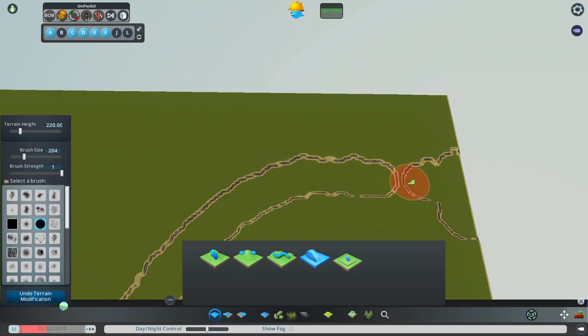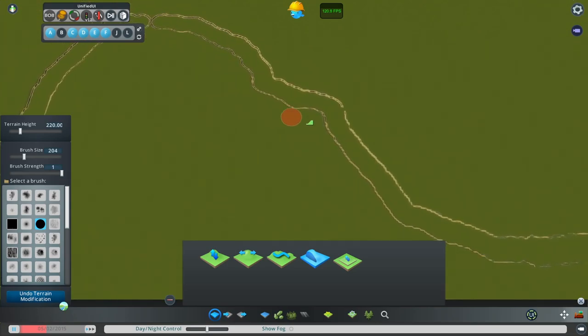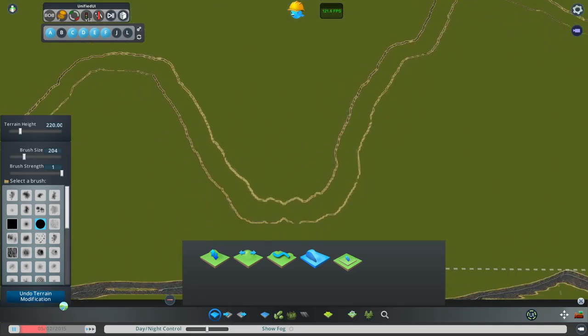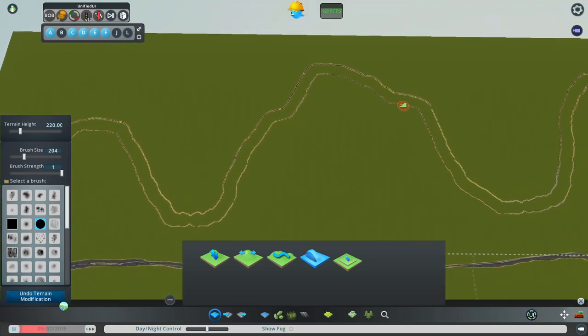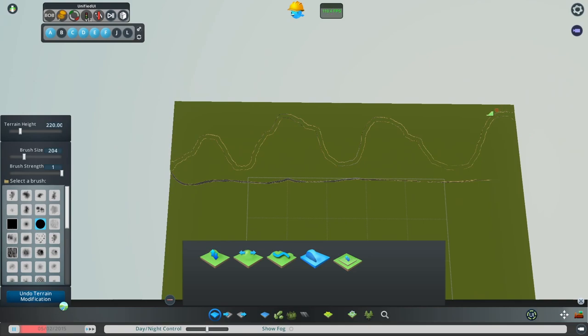I've got these little areas where they come close but don't connect — I can just click and fill them out. If I find another spot where it skipped, I go there and fill it. This is using a mouse; if I had a tablet with a stylus input, this would be much smoother. Using a mouse to draw is like pushing a brick across paper. Alright, I've got my meandering river.